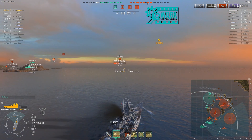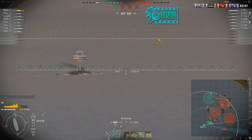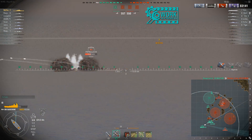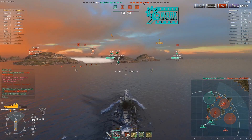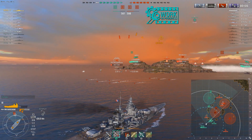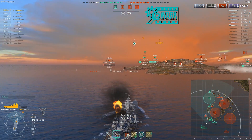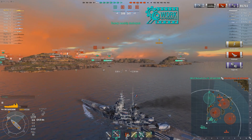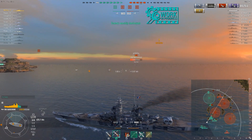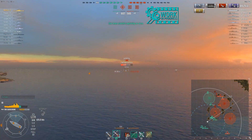There is a definite sweet spot for the AP. Due to that high velocity, it's very easy to overpenetrate cruisers up close and personal, especially within 10 kilometers — your AP can just pass right through them. It can actually be hard to citadel ships that are closer to you. Against battleships it's different because of their heavy armor, as you'll see with the Roma I absolutely decimate up close. After this round, I'm inclined to use AP only, switching to HE only if absolutely necessary.